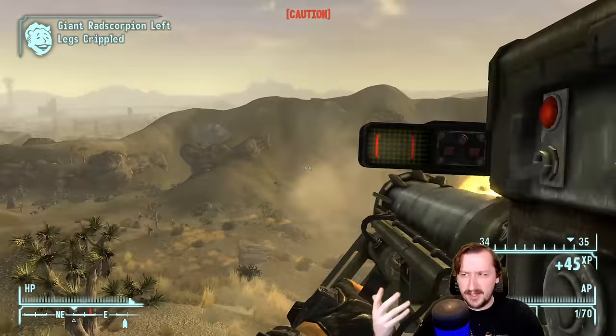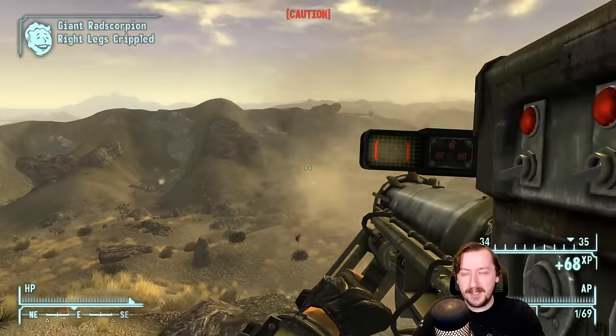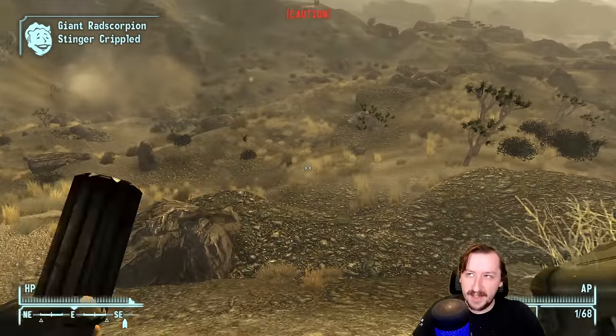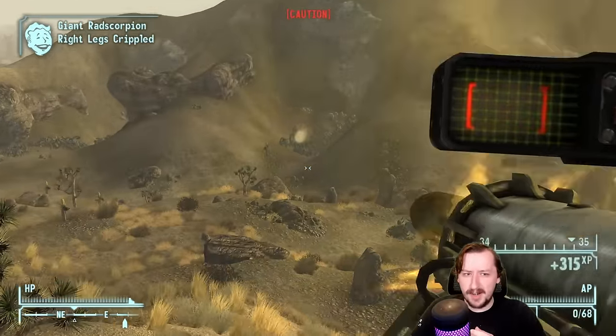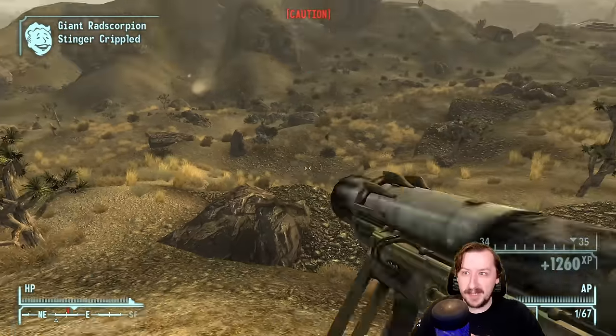The missile launcher is a weapon you're probably not going to be finding super early on. There are a couple of them you can find throughout the wasteland, ones you can buy from places like the Gun Runners, and there are a couple of places you can go where things like super mutants use the missile launcher — basically as a sniper rifle, because for a super mutant it kind of fills that role.